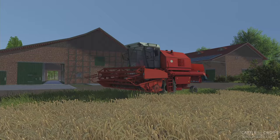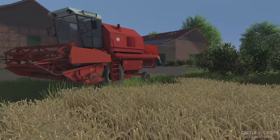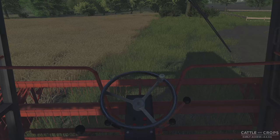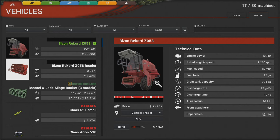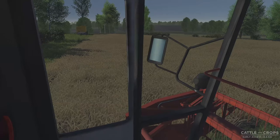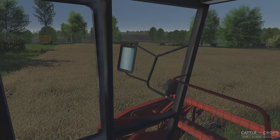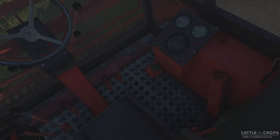Welcome back to Cattle and Crops. Today we're going to do a little harvesting. I've got a mod harvester here — showed that in the last video. It's a Bison Record Z058, 120 horsepower, grain tank 924 gallons. It's not a huge combine but should do for our needs. I'm going to harvest the little fields around the farm. I've got the Mercedes over there with the tipper.